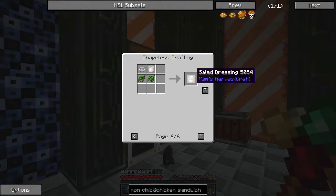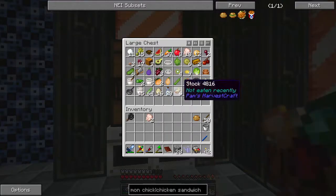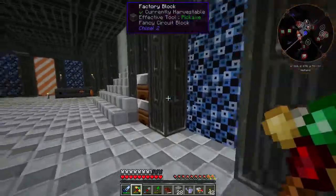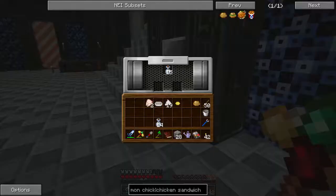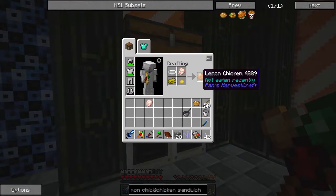Potato salad, and you can also make salad dressing with it — so having a little bit extra of that isn't a bad thing. Next is the lemon chicken, which requires butter, bakeware, and a lemon. Now butter is made from silken tofu and salt, and I have a bunch of silken tofu. There's butter and there's our lemon chicken. The last one is fried chicken — this one's going to be harder.